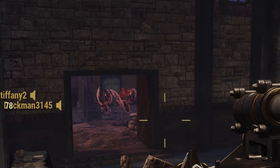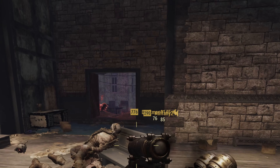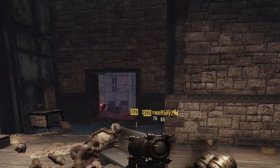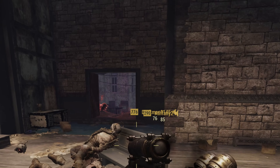What happens is you will no longer get a regular-sized Mothman during the event. You end up with Mothman hatchlings — three of them in the place of that one. So every time one giant one would spawn in, instead you get three little babies. And they are freaking adorable.